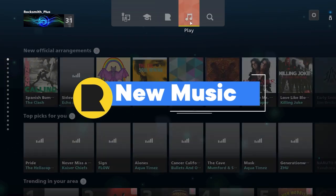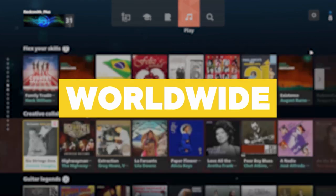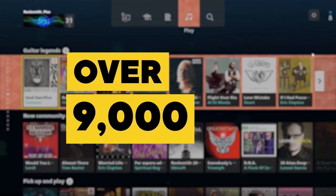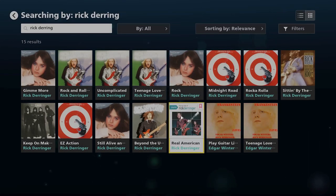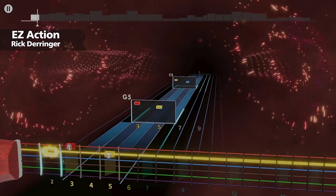On the music front, Rocksmith Plus now offers over 7,000 songs worldwide, and in some regions it's over 9,000! We've added more hits from Grammy Award-winning artist Rick Derringer. Master his songs Real American, Rockarola, and Easy Action.